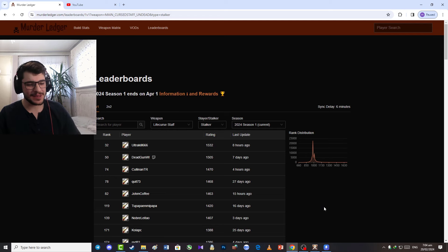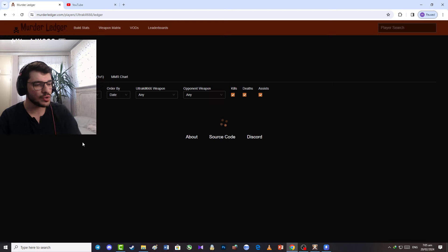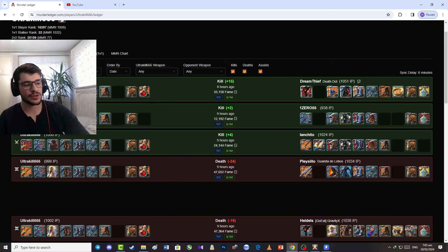Last but not least, the final weapon I want to talk about is the Life Curse Staff. Life Curse is from the Cursed Branch — it's really great, doesn't require high IP or much skill, and is very easy to play. In the top 100 Stalker Corrupted Dungeon leaderboard, ranks 32, 50, 74, 78, and 82 are all playing with Life Curse, showing this weapon has great potential. The example build shown here also killed a streamer and YouTuber named Dreamtief.